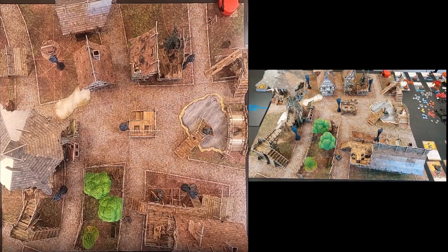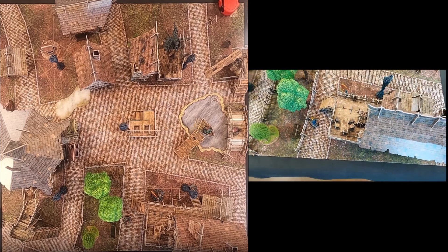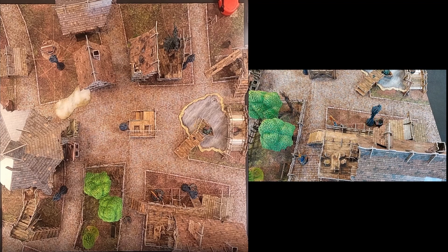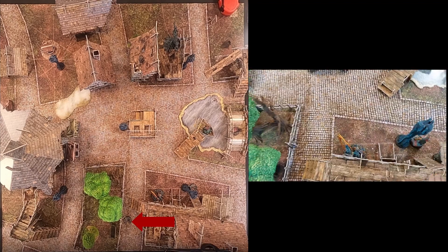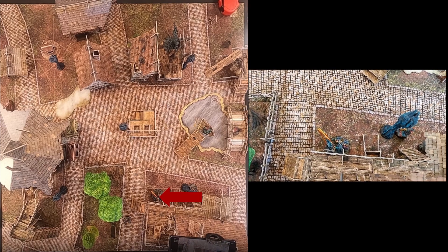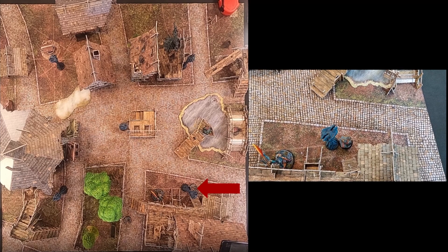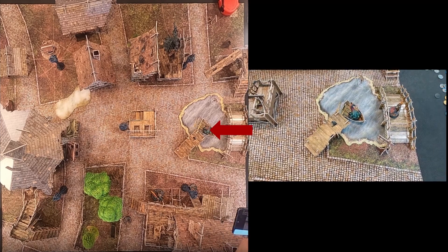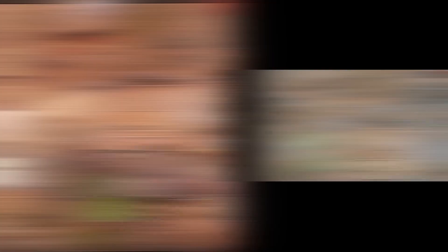Welcome to deployment. I as attacker chose the bottom right side and Jens chose half of my crew with the two Ronins, Kenshiro the Tactician, the Victorias and the Desperate Mercenary for me to deploy. I place one Ronin on the bottom left of the tavern, the Vix right in front of the tavern, the mercenary standing next to the marker getting ready for his big moment. Kenshiro is chilling out in the boat and one Ronin is on the bridge on the top right side of my deployment zone. Then Jens has to go.